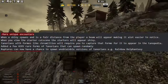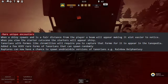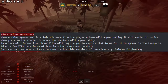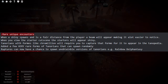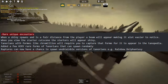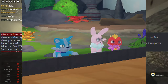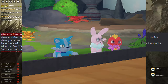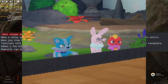Rare Unique Encounters — if you're going to be hunting a lot, you definitely want to listen to this. When a shiny spawns and is a fair distance from the player, a beam will appear, making it a lot easier to notice. Also, when you view the starter cutscene, the starters will appear shiny, so if you do find a shiny starter it'll show in the cutscene, making it a lot easier to soft reset for them.